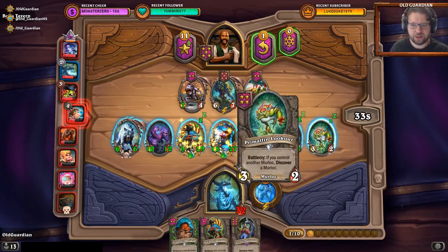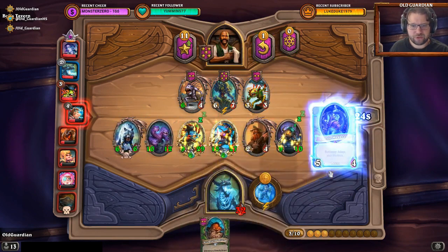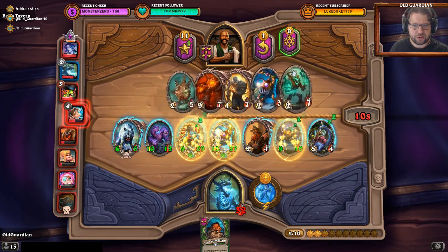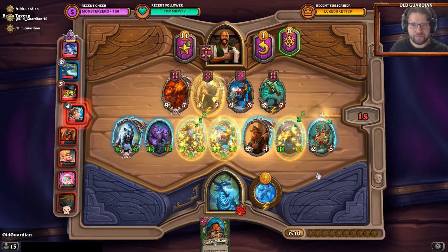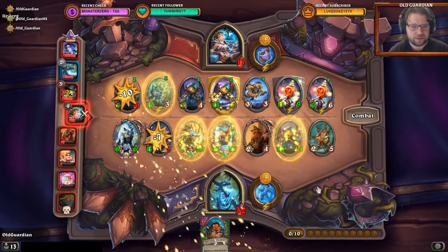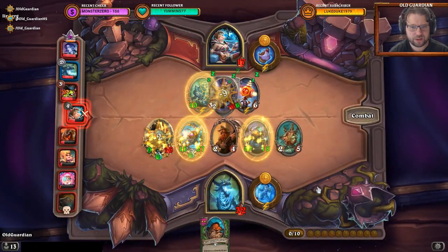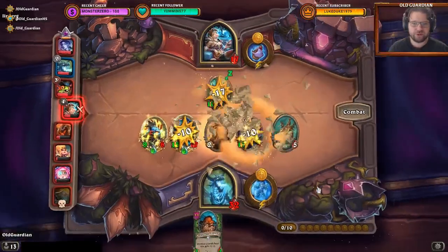Discover a tier 6 minion — Gentle Megasaur is okay. So I sell that and use this to buff the Amalgam. Gentle Megasaur: double adapt the Murlocs. Two of them already have Poisonous — we go for Windfury and Divine Shield. Yes. Then what else can I find? There's another buff — we buy the buff, buff up the Amalgam. Amalgam doesn't have Taunt yet, but I will get Taunt for that eventually. We get some buffs going — Mech Murloc Demon and Beast.